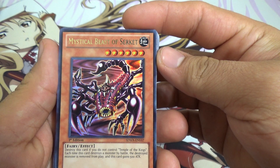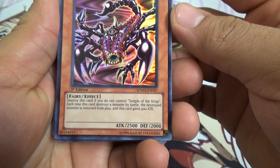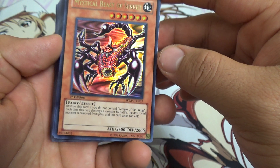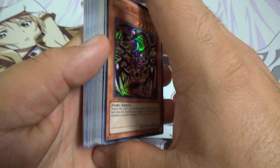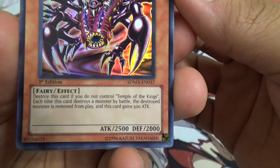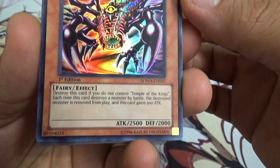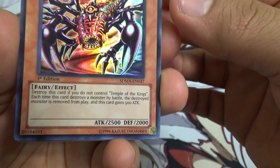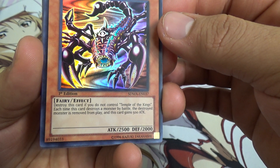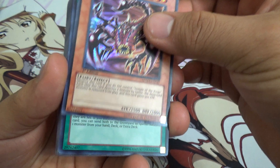Mystical Beast of Serket — destroy this card if you do not control Temple of the Kings. Each time this card destroys a monster by battle, the destroyed monster is removed from play and this card gains 500 attack. It's already pretty strong at 2500, evenly matched for any of the main protagonist cards. But just the fact that it keeps increasing can make this card very dangerous. If you don't have Temple of the Kings, though, it is literally nothing.